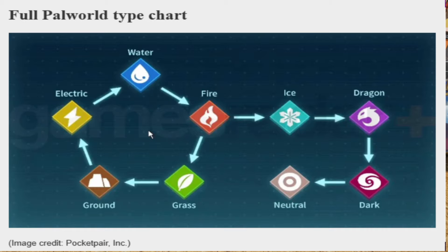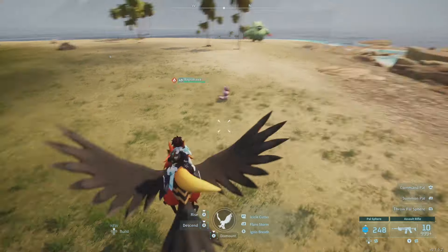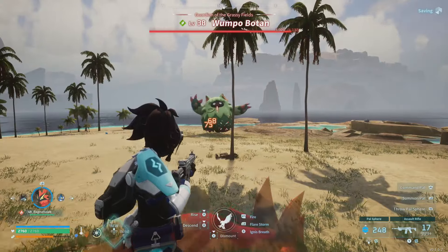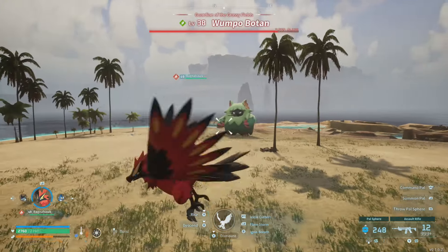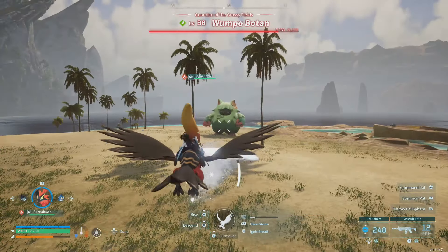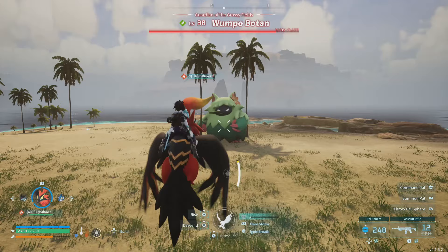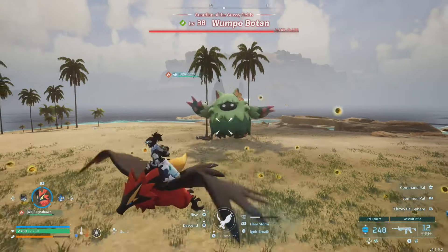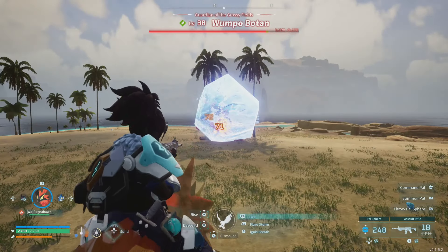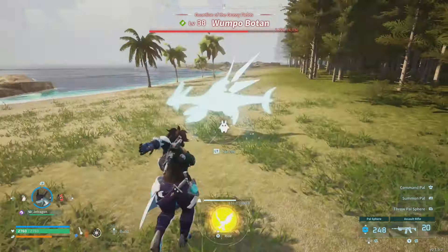If you freeze something it should be susceptible to fire damage, but this also does not work. Back on Ragnahawk with icicle cutter on him to eventually freeze the Botan — hitting about 65 with fire since fire is already strong against grass. But when we freeze him, it should double again so we'd expect 120-140 damage. However, when frozen, we're still only hitting 71-75. This one is not working as intended.